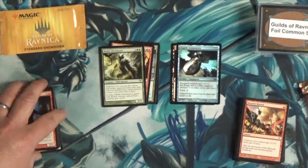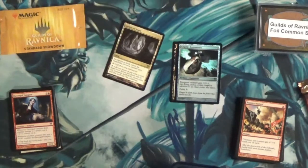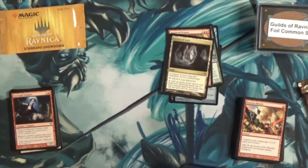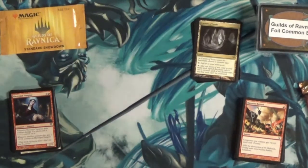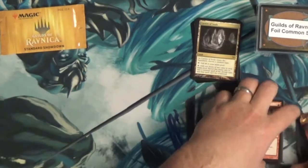So that's what we have from Avacyn Restored. Obviously none of the other stuff was worth much, but I'm not too upset about it — I got a Cavern of Souls. I think I paid eight bucks a pack, five packs, that's $40. I got my money back and a cool card in the process. Let's move on to the New Phyrexia packs.